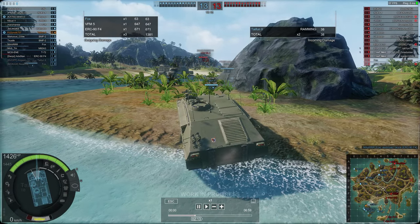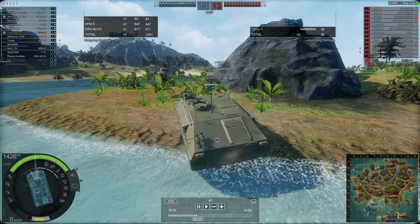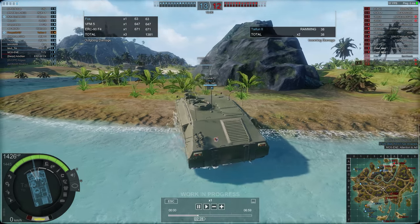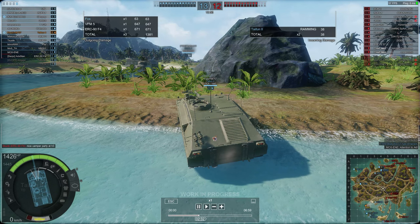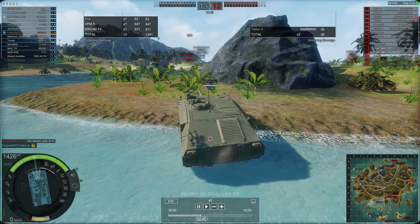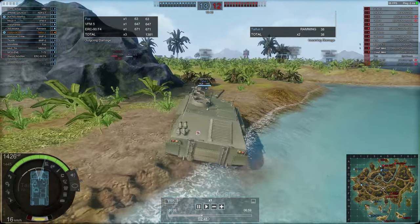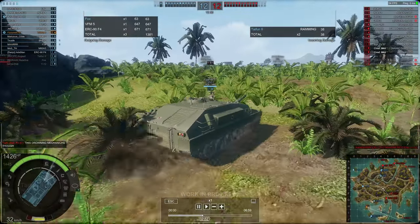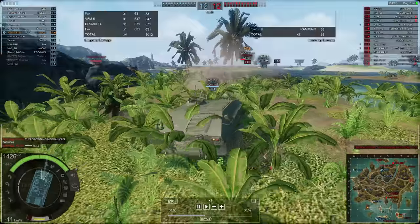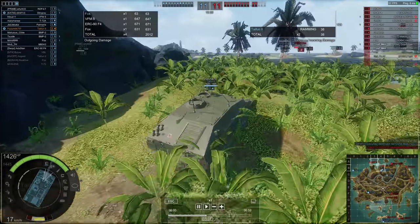It has about 337 millimeters of penetration on the AP - not too bad - and standard damage of 530. Now with all the damage retrofits on, it's about 560 to 570 damage per AP hit, which is really powerful on a 6.1 second reload. The accuracy is about 0.06 degrees spread and 2.1 second aiming time - amazing. I'm firing HEAT right now and the HEAT averages about 660 damage per hit, which is incredible.